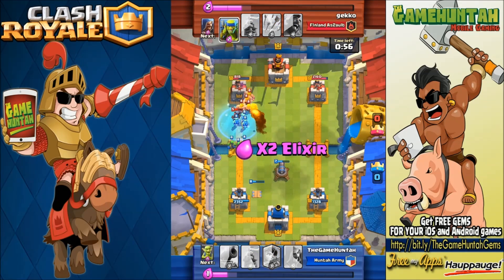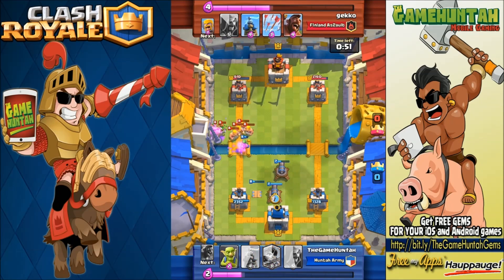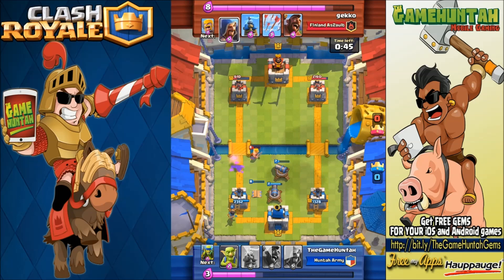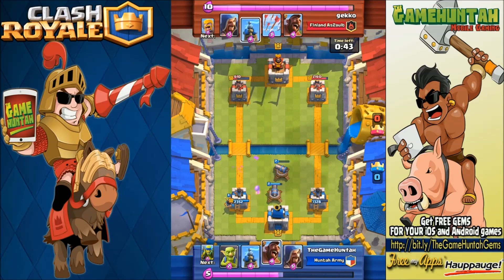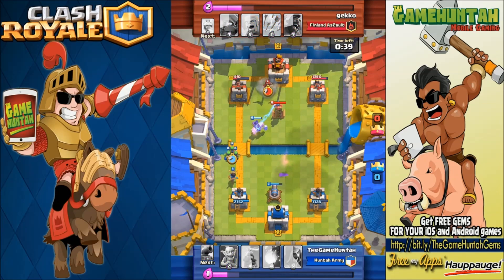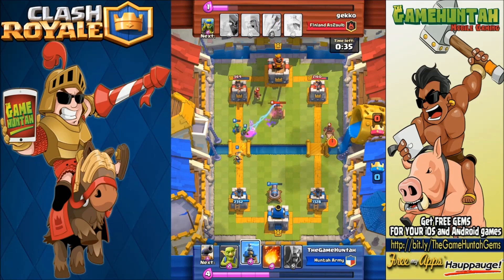We got stopped because of the Freeze — Barbarians came in. But we have Cannons and Tesla Towers in the back to take care of them. Look at that — those Cannons are capable of stopping Barbarians like nobody else. Hog Rider starts pushing forward, Spear Goblins providing support, Princess coming from the left side.